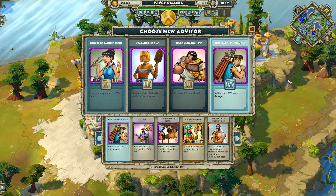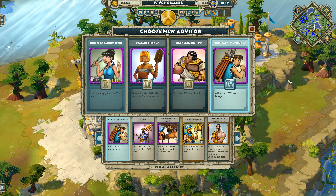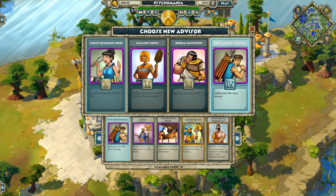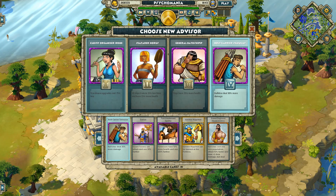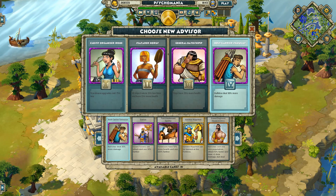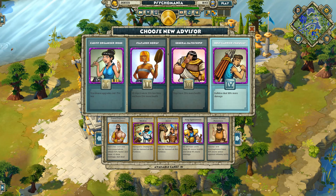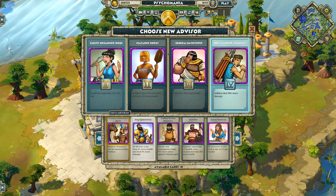I personally like Seleucus a lot, especially when going with ballistae. 30% more damage is just a lot, and don't forget ballistae have a huge damage radius — so 30% more can be quite devastating. If you're having problems with lots of enemy infantry, get some ballistae and pick Seleucus — you're going to kill them quite fast. I like him more than the legendary advisor for ballistae. Definitely a great advisor; if you're going for ballistae, just pick him straight away.